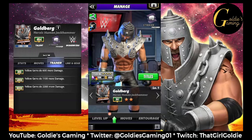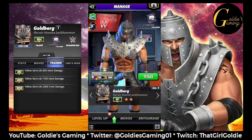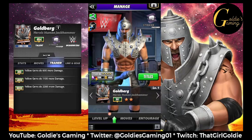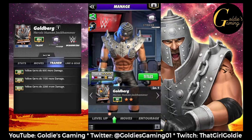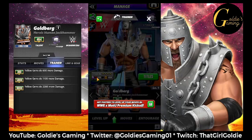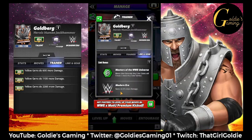Hey everybody, Goldie here with the card analysis video for Masters of the Universe Goldberg, the heroic human jackhammer. I'm just going to take a look at his tag links real quick. He gets your standard modern era 5% more damage to gems and then he has a Masters of the Universe link.